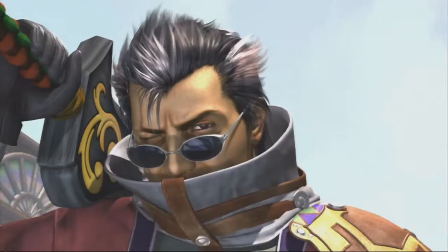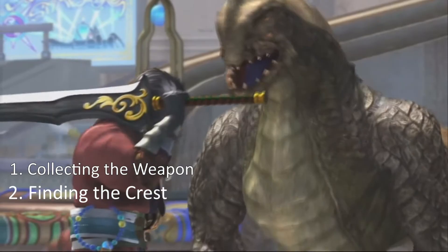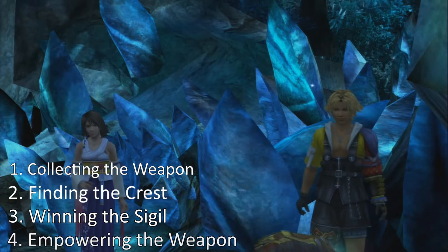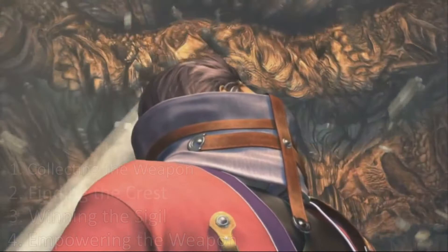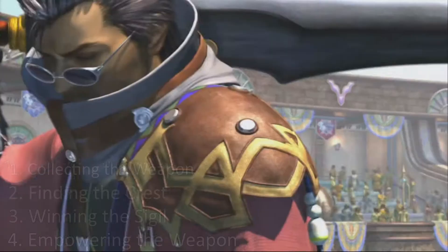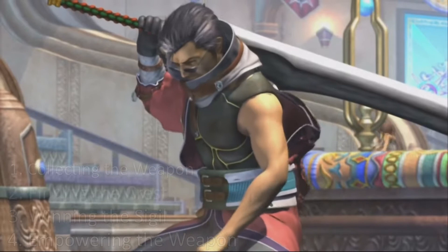We'll be following the same format as with Tidus's Caladbolg and Yuna's Nirvana, in the order of first obtaining the weapon, finding the crest, winning its sigil, and lastly empowering the weapon — where we'll talk about its very unique damage output and why the sword holds a special place among the other legendary weapons. Without further ado, let's take our first steps in claiming Auron's legendary weapon, the Masamune.